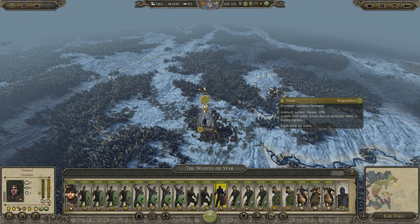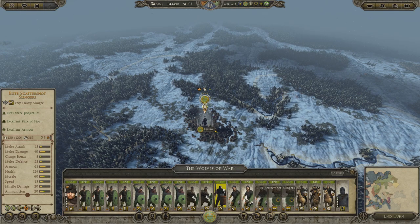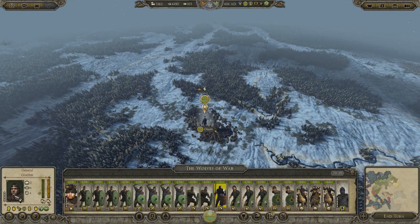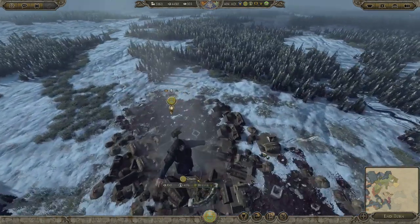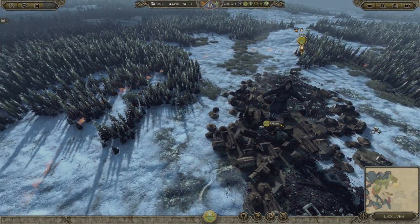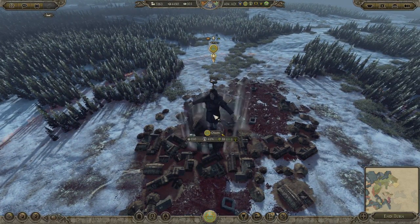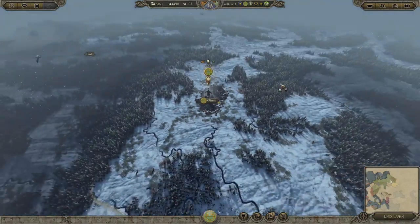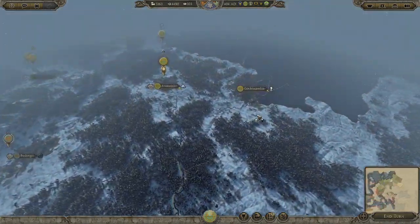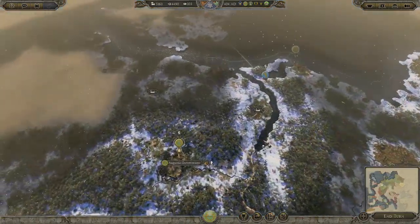The mod includes the Burgundians, so while fighting on the actual battle map - not the campaign map - people will look a little different, they'll have a lot more burgundy from what I saw in the screenshots. Also the general himself, the faction leader, looks like he has a real picture. The only thing I don't like is that his placeholder on the map looks like a scarecrow, so we'll see if that gets fixed. The units look really cool from the screenshots.